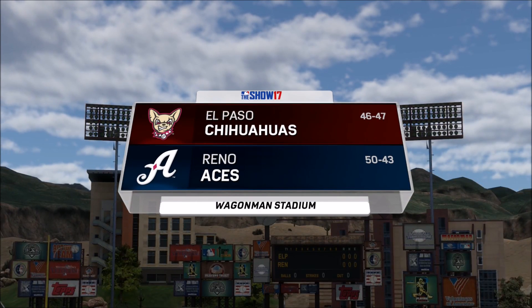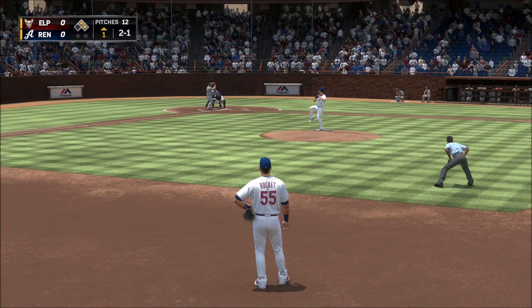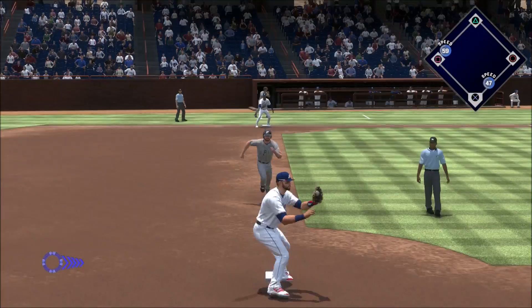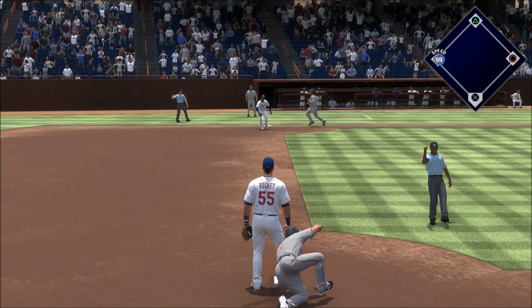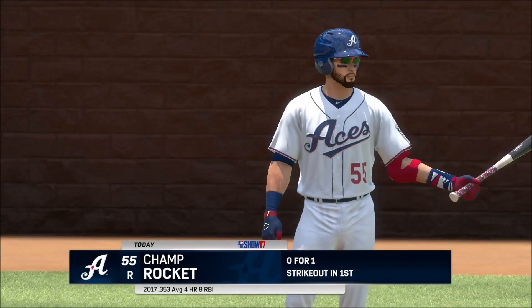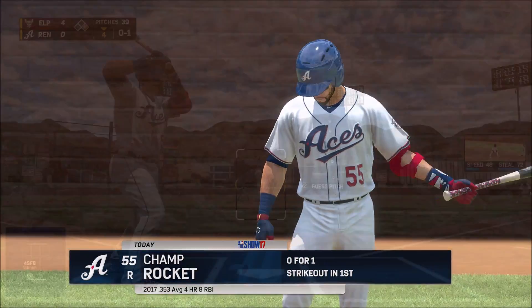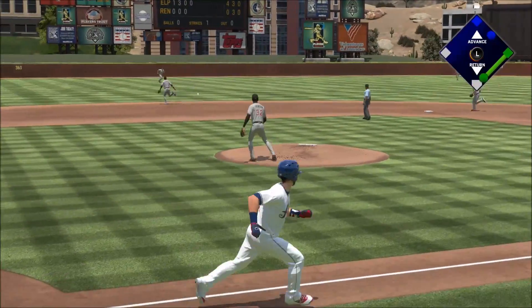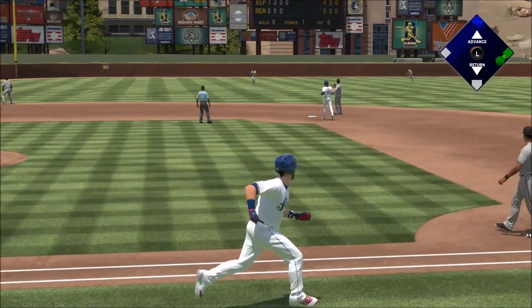Minor league baseball is live and on the air on the show today. There's one on the first and they turn the double play. Digging in, he's going to pitch to him, and now here comes the heart of the order. They've got a great opportunity to get on the board here, and that's through for a hit.